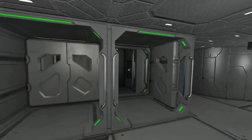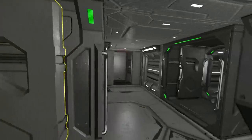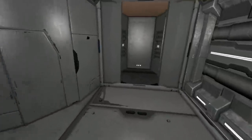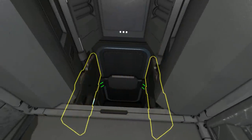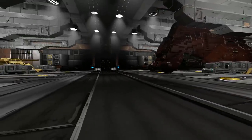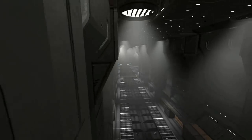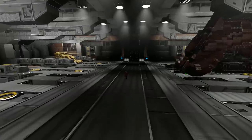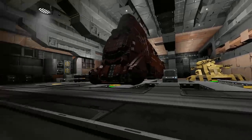Coming back through here we have two doors - they both lead to the exact same place which is the bridge - but I'm going to come back to that a little bit later on. What we're going to do is go down below. We then have a secondary door and now we're in the main vehicle bay. It's not little at all - it's very large in fact to get these vehicles all in here.